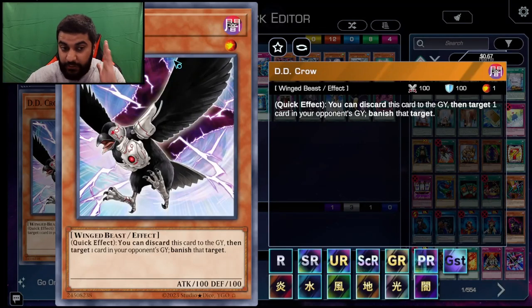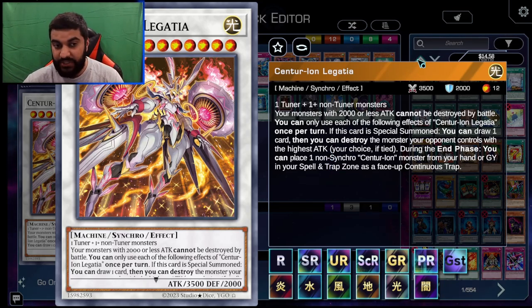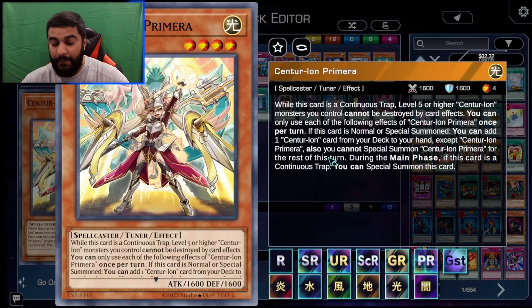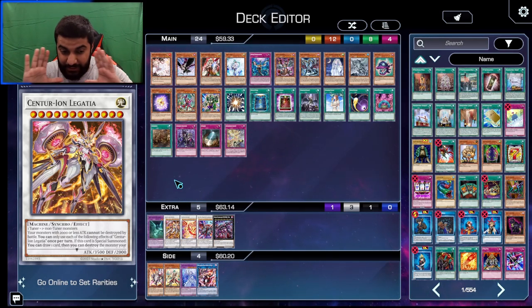Moving on to another card that's super spicy: D.D. Crow. D.D. Crow has all sorts of applications in that deck. One of the main applications is during the end phase — Legatia has the effect where during the end phase, you can place one non-Synchro Centurion monster from your hand or graveyard in your Spell/Trap Guard Zone as a face-up continuous trap. A lot of people say this is the choke point, because they want to take their Legatia from the graveyard and put it in the Spell/Trap Guard Zone, giving them the follow-up play for Primera to summon it out.